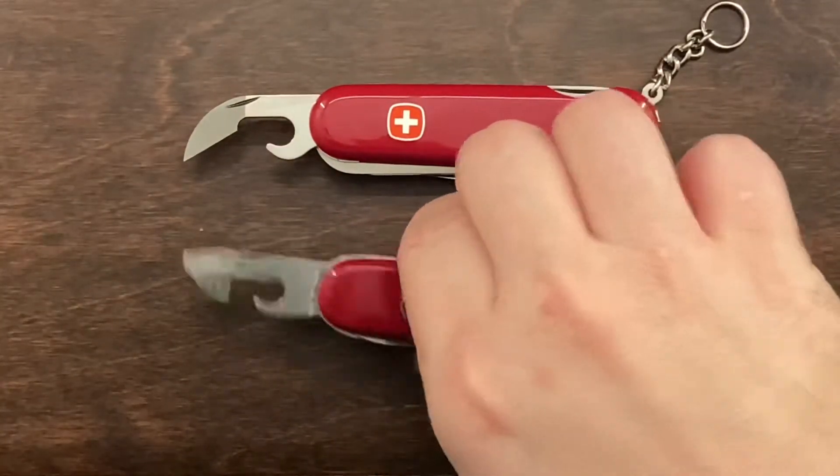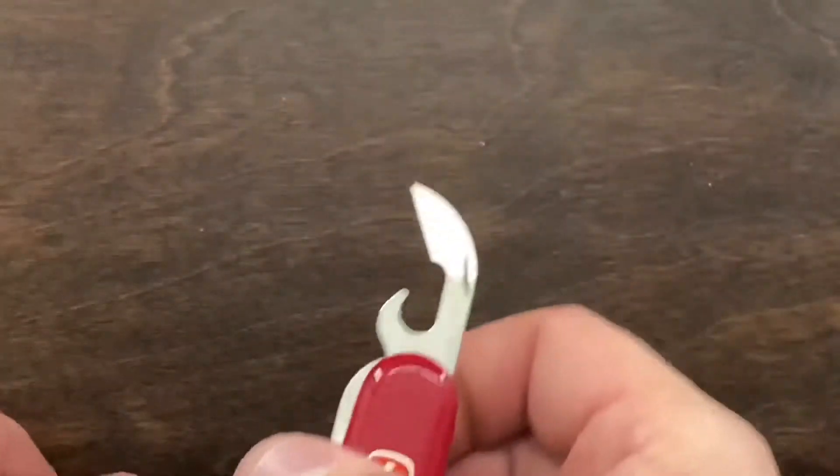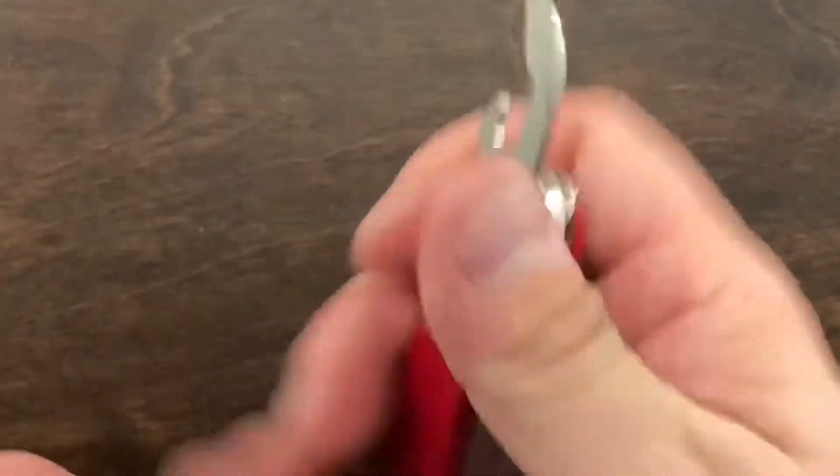With the Wenger can opener, you get a small flathead Phillips driver. The Victorinox is just going to be a can opener, but it does make a nice box opener or defensive weapon.